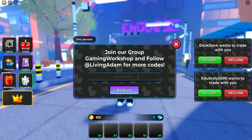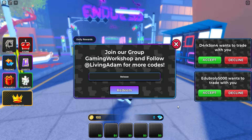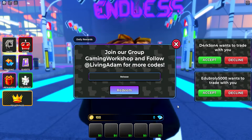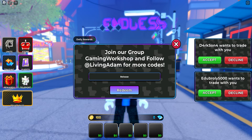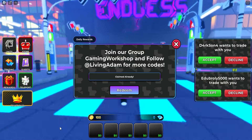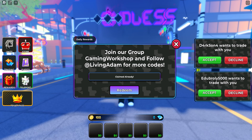The next code is gonna be RELEASE — R-E-L-E-A-S-E. Make sure to redeem this code. This code will give you 400 coins for free. That's actually a banger of a code. I already claimed a bunch of codes, so let me cover them real quick so you don't miss out on anything.